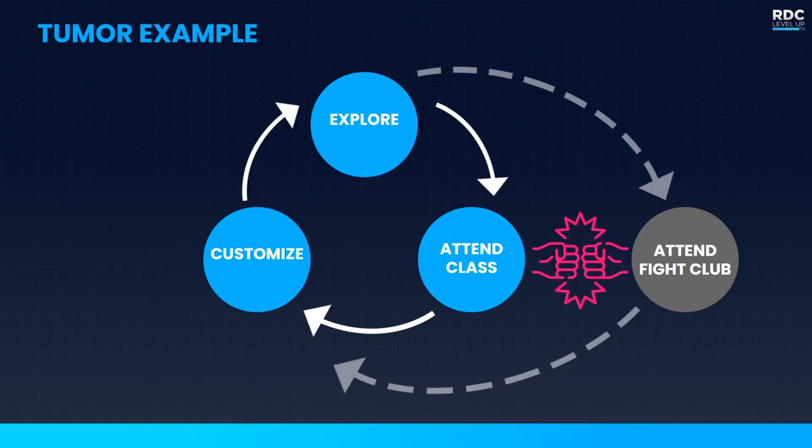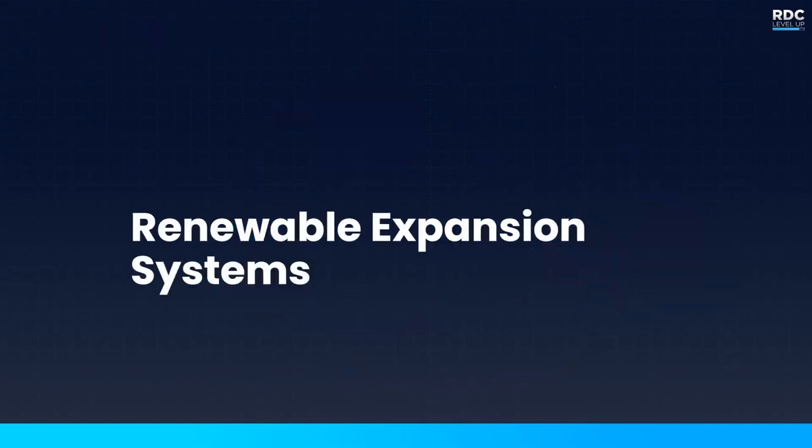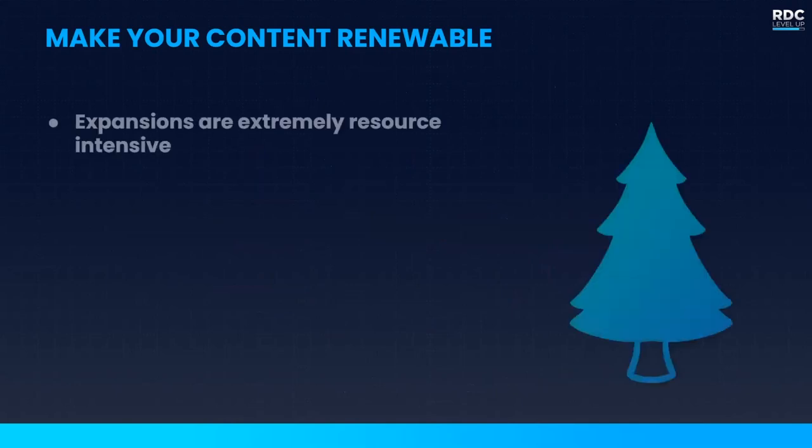That's why when thinking about how a feature fits your core loop, you must make sure your system does not directly compete with your core gameplay. You're called Robloxian High School — augment the high school experience. Don't give players the opportunity to opt out of what you're pitching as your game and what players have already identified as what makes it special and enjoyable.